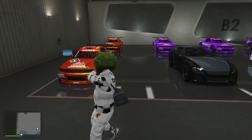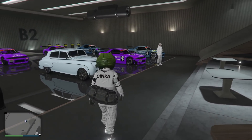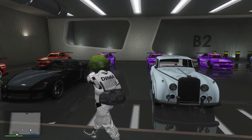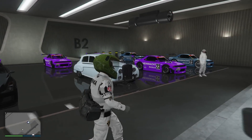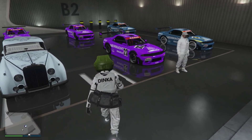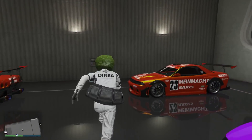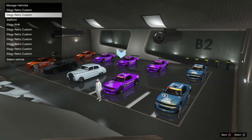The car we're duplicating is the Custom Retro because it sells for the most amount of money. The idea is your friend is going to start drinking, and when he starts drinking I'm going to swap slot two with three, and slot four with five. So he just stands like that and starts drinking. While he's starting to drink, I'm going to select slot two.